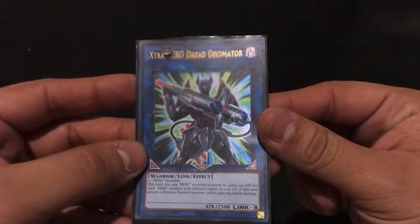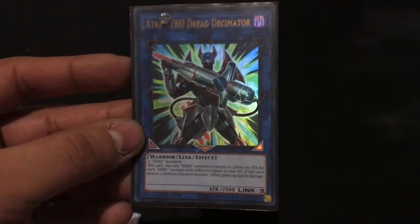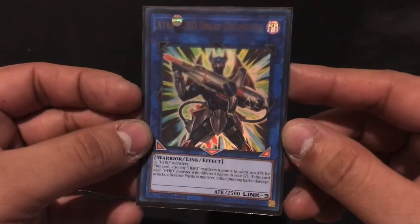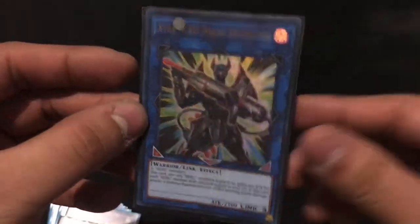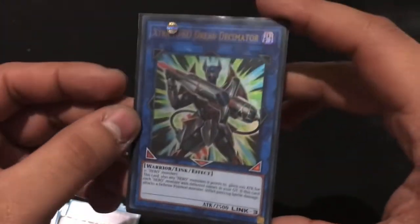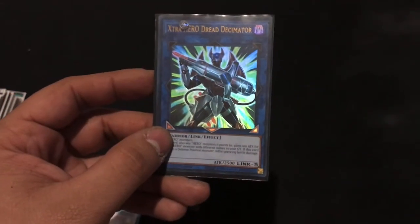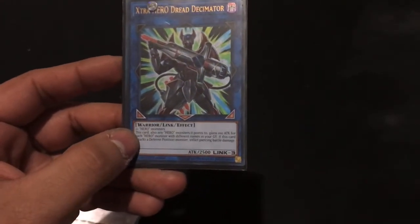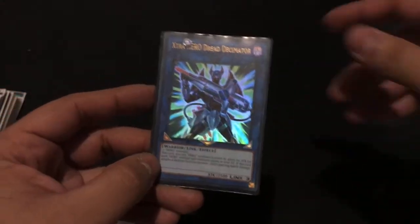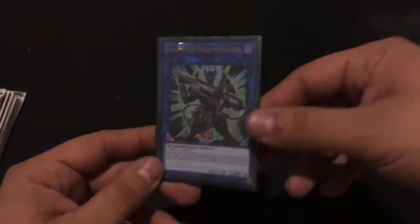I have a Link 3 Mask Hero — Dread Decimator. Works for any Hero, needs 2-plus Hero monsters. Any Heroes it points to gain 100 attack for every Hero with a different name in the graveyard. This is basically a better Escuridão, which is an old fusion Hero who only gained 100 attack for every differently-named Elemental Hero. But Dread Decimator distributes the attack boost to everyone he points to as well as himself, and he also gets piercing damage at 2500 attack. I really like bringing him out a lot.